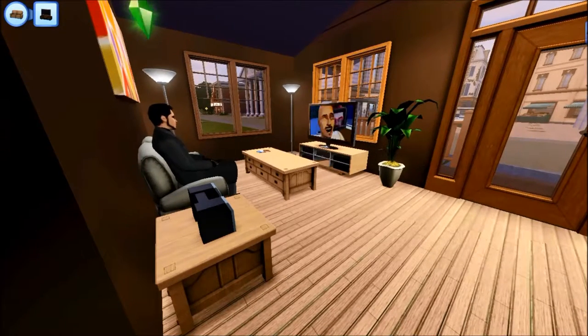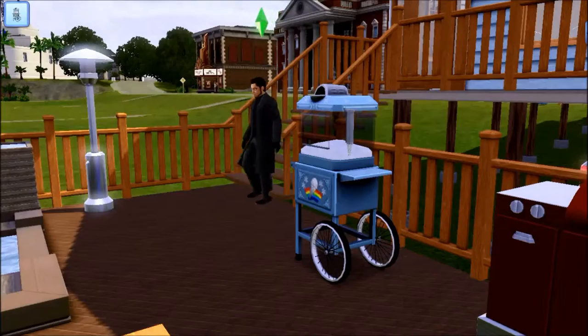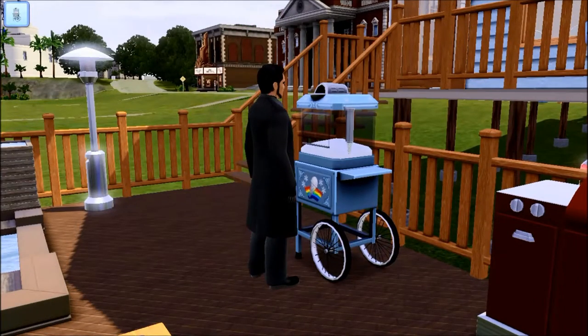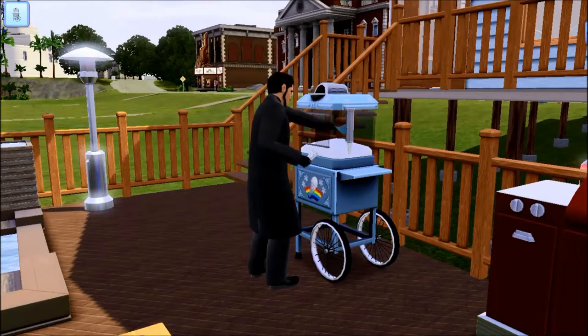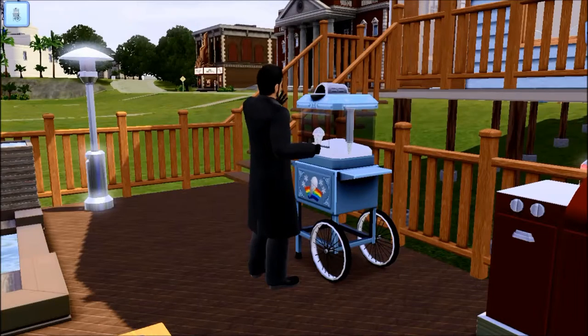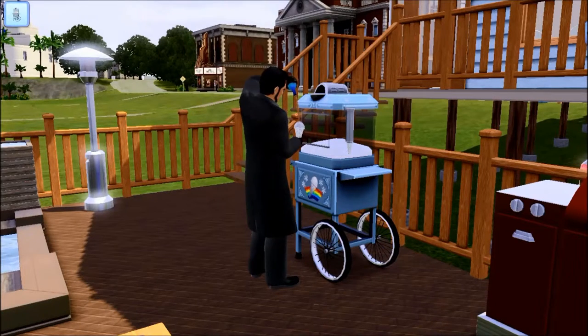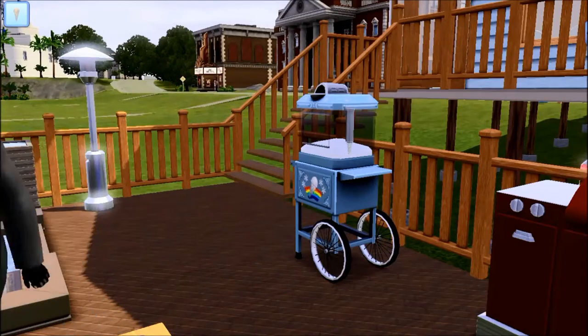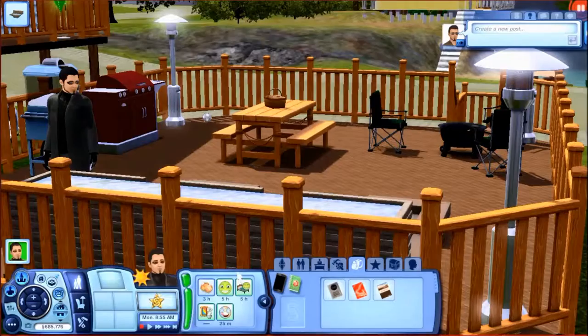The living room has some lamps, stereo, TV — the usual stuff. The outside deck area has a snow cooling machine. Adam Jensen didn't ask for this — by the way, that is what the sim is based off of, just so you know. I do have a mod for his clothes and stuff; I didn't make it obviously.